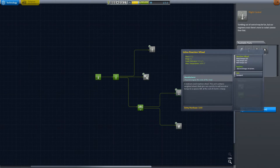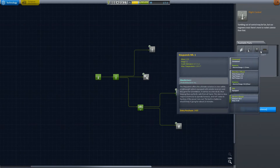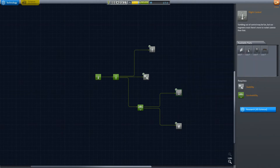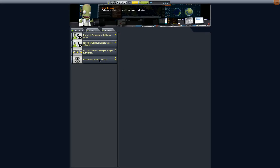We'll get the inline reaction wheel. Unfortunately it also requires me to take Stability. And this is what we're going for - it will allow me to toggle the SAS, which is more or less automatic control of the vessel. Now as you can see, I also got some new missions here.